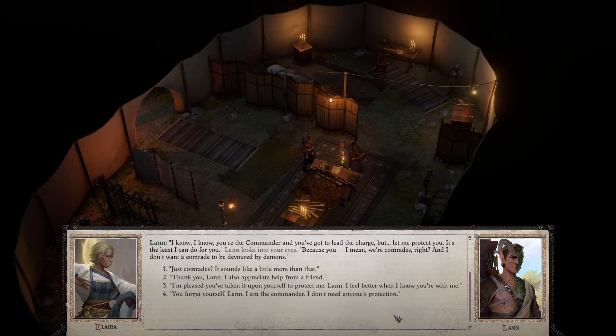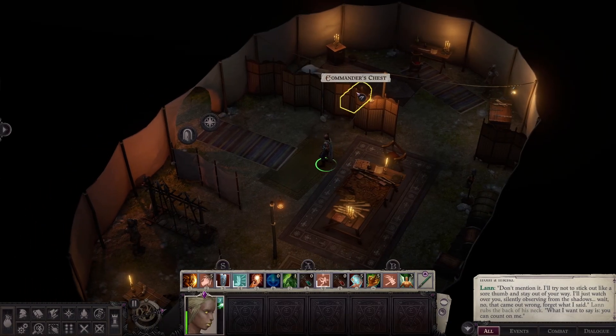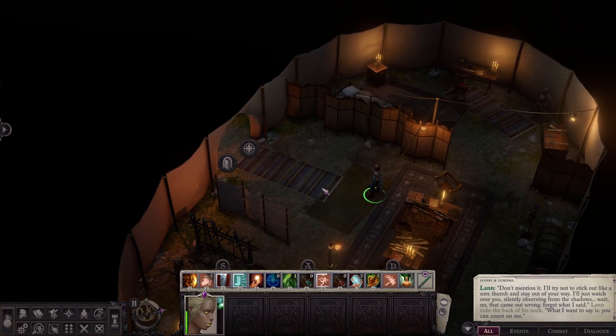'I know you're the commander and you've got to lead the charge, but let me protect you — it's the least I can do.' Lan looks into your eyes. 'Because I mean, we're comrades, right? And I don't want a comrade to be devoured by demons.' 'Thank you, Lan — I also appreciate help from a friend.' 'Don't mention it. I'll try to stay out of your way — I'll just watch over you silently, observing from the shadows... Wait, no, that came out wrong. Forget what I said.' Lan rubs the back of his neck. 'What I want to say is — you can count on me.' He's trying so hard to be the romance option, but no — I don't want that.